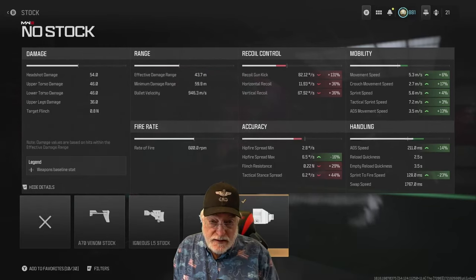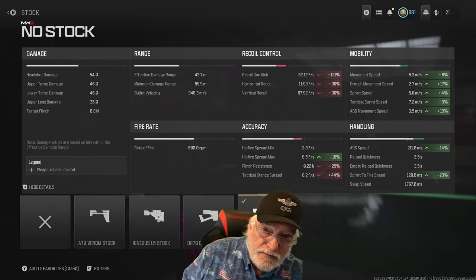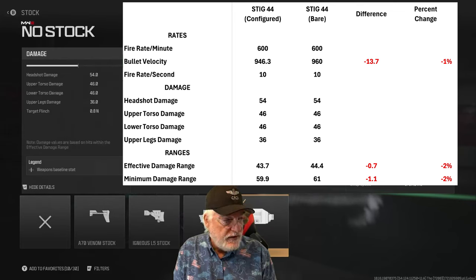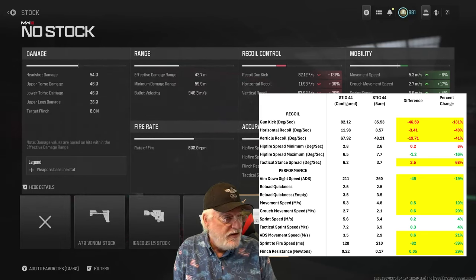Let's look at the specific numbers. Shoutout to viewer Poep Flater, who suggested showing differences as percentages — I took that to heart. Comparing the configured Stig-44 to bare bones: damage and ranges barely changed — 1% on bullet velocity and 2% on ranges, not noticeable. Recoil is where it gets interesting: gun kick is 131% worse, 40 and 41% worse on horizontal and vertical recoil. Hip fire is 68% worse.